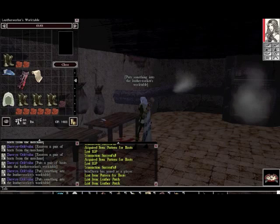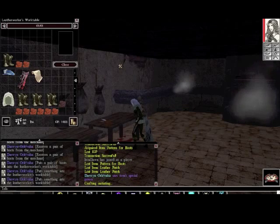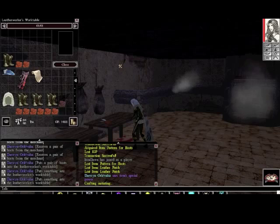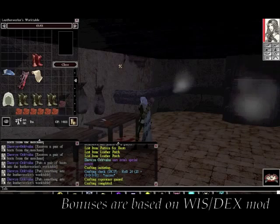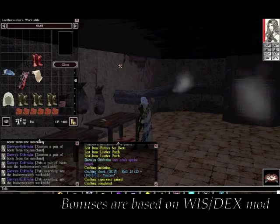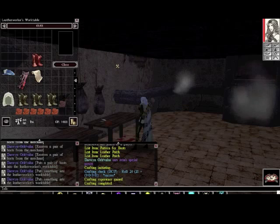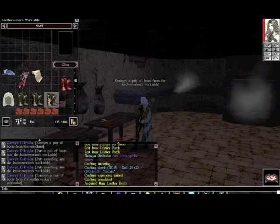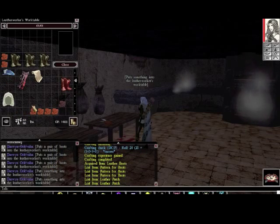Every leather patch you use creates boots with different properties. The plain leather ones don't do anything, but I'll show you why I'm making these in a minute. We use this on the table. We've made a pair of boots. I don't remember exactly where you get your bonuses, but you certainly get a bonus from dexterity — it's probably strength as well. We have made a pair of leather boots.